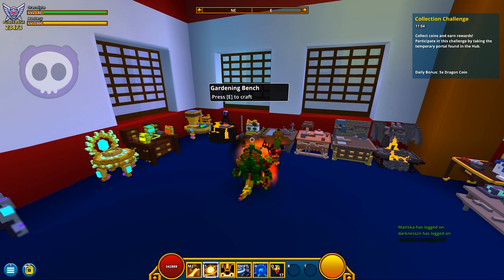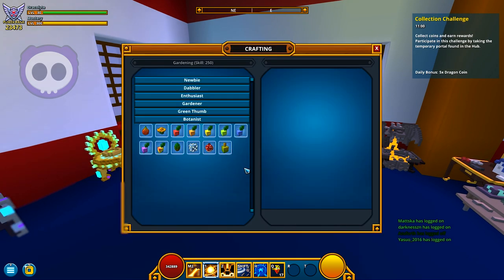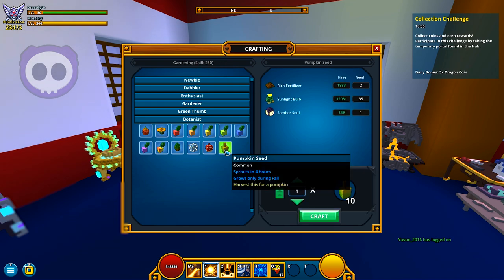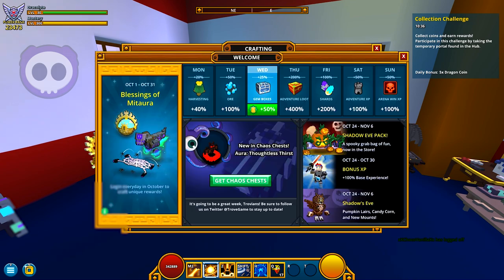The other method to actually getting yourself pumpkins involves some gardening. Head on over to the gardening bench, and then all the way down in the botanist — which is a completely maxed out gardening profession — there's going to be pumpkin seeds. These things will only grow during the fall season and they sprout in four hours. It takes a certain amount of resources to create 10 seeds at a time, but the seed itself grows into one pumpkin, and when you actually destroy it you're going to end up getting more than one pumpkin. These are also going to be affected by the harvesting stat on Monday.